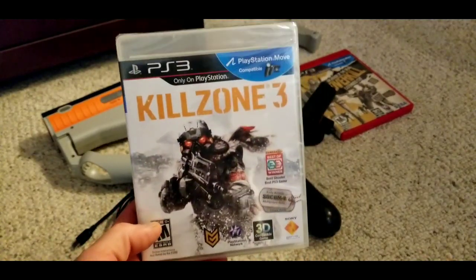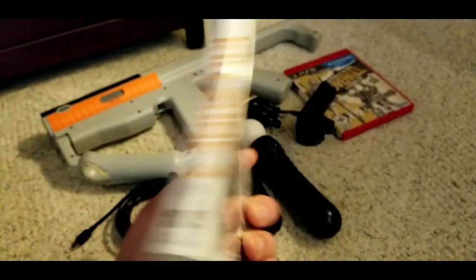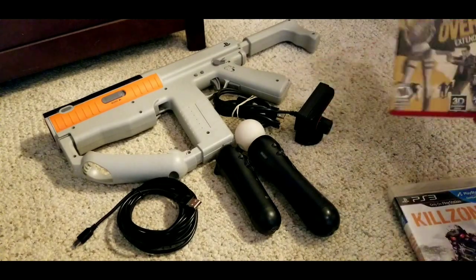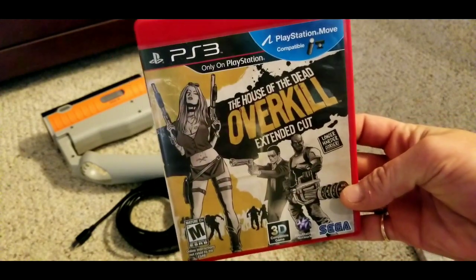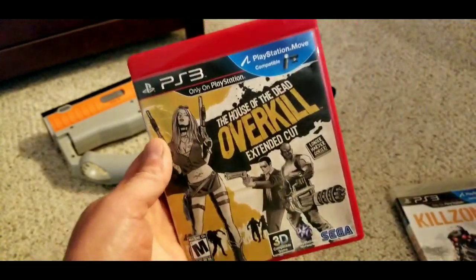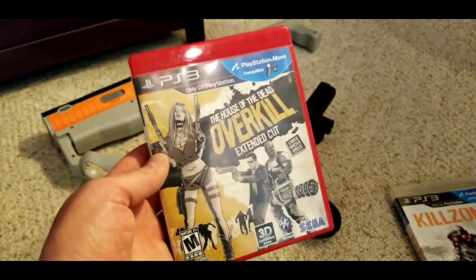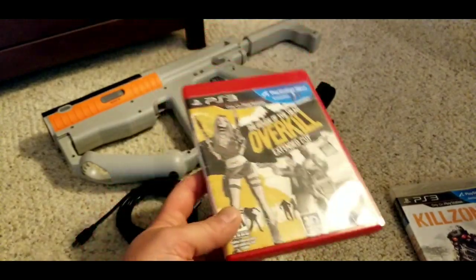Killzone 3 shows a picture of the rifle on the box, so I'm assuming it's pretty fun — and it's actually a brand new copy. I also got Resident Evil 5, which I guess has Move controls. And this is probably the main attraction right here: House of the Dead Overkill — excellent game. There's also Time Crisis 4 with Move controller support, which was re-released in a collection with Move support.